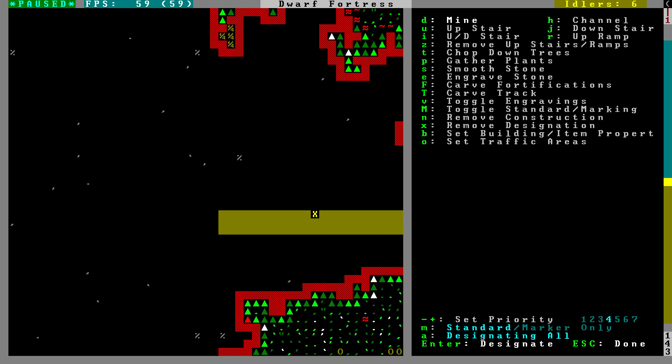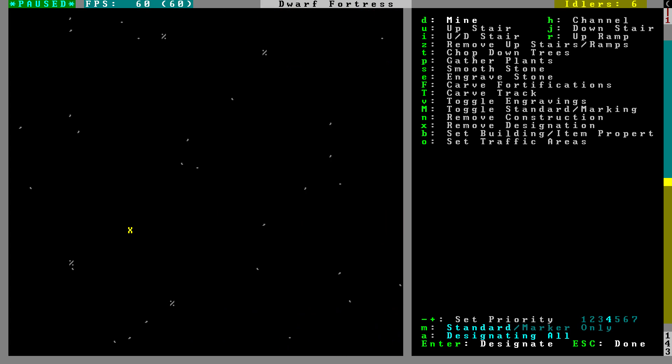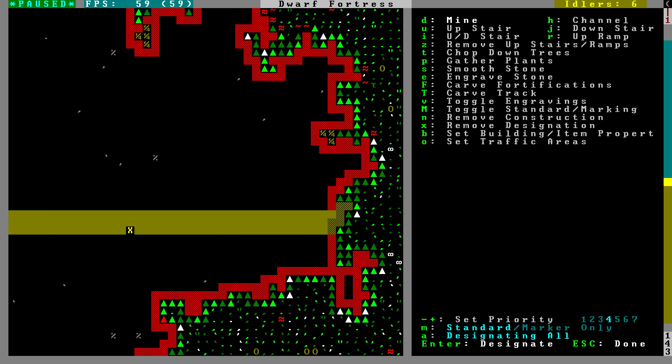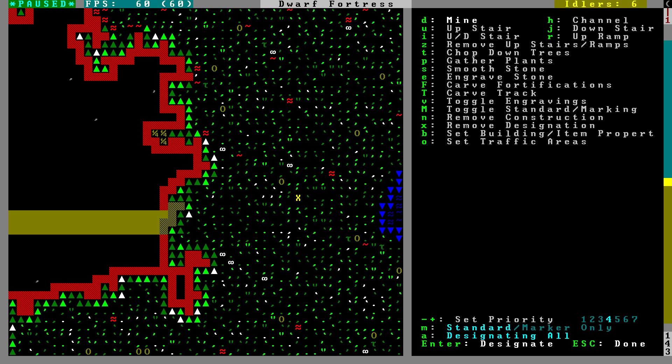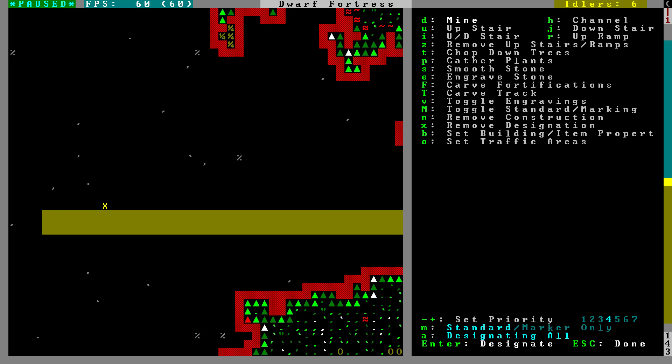From there, we should immediately build a stockpile area, maybe even further back. I'll want a trading post area in here — or maybe outside as well. Just in case we decide to have the trading post within the hill, I'm going to put our first stockpile further back. And we can decide where to put stairs down later — we're not going to have stairs up right here.